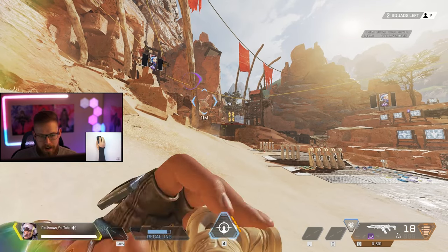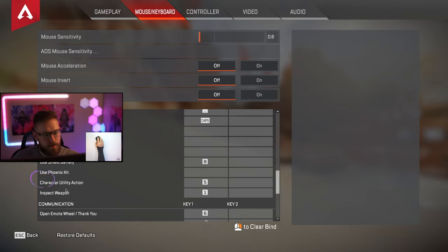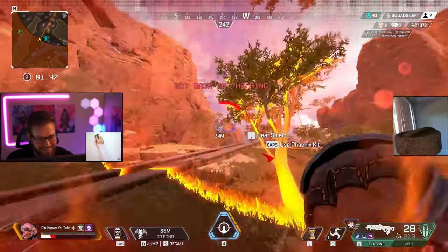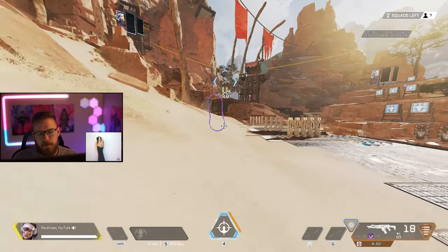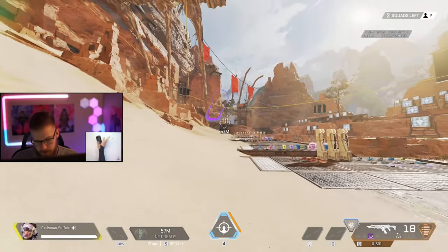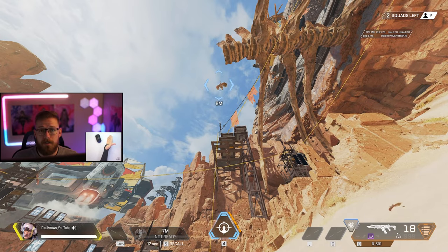One of the biggest tips: always call Echo back after using him. Go into settings, keybinds, and find 'character utility action' — for me it's mapped to five. Always recall Echo directly after teleporting. There's nothing worse than getting into a bad situation, holding tactical to escape, and finding Echo is 50 meters behind you in the opposite direction. It's much easier to always have him holstered and then hold the tactical when you need him.